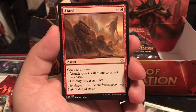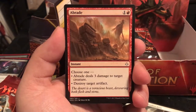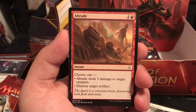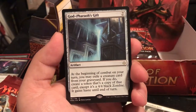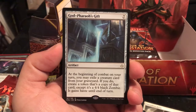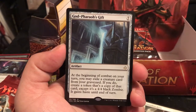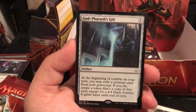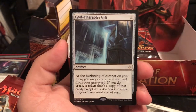Last rare is Abrade - a 3-drop instant, choose 1: deal 3 damage to target creature, or destroy target artifact. Being able to do 3 damage to a creature for 2 as an instant is very nice. God-Pharaoh's Gift is an artifact for 7 - at the beginning of combat on your turn, you may exile a creature card from your graveyard. If you do, create a token copy of that card except it's a 4/4 black zombie with haste.